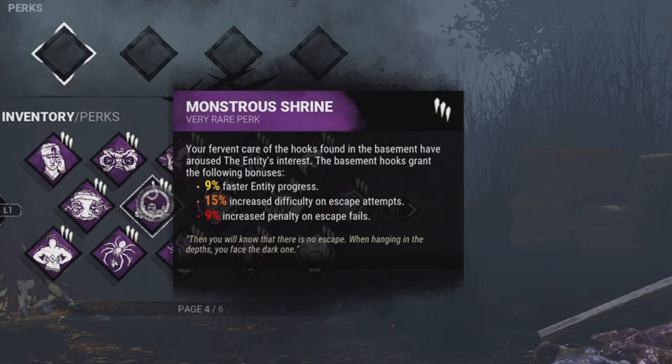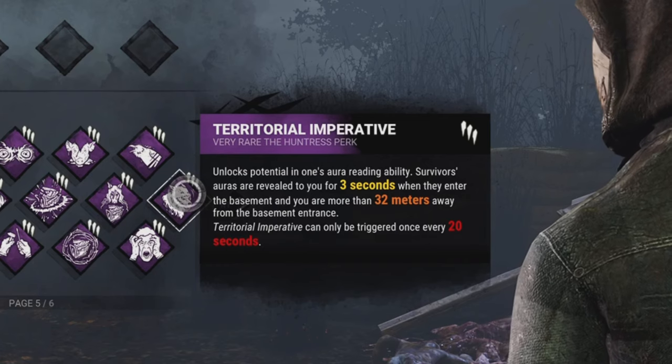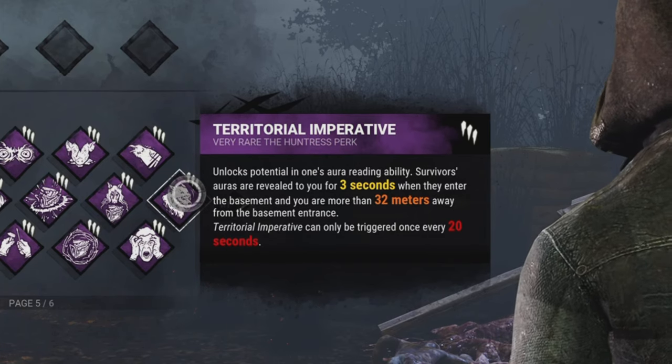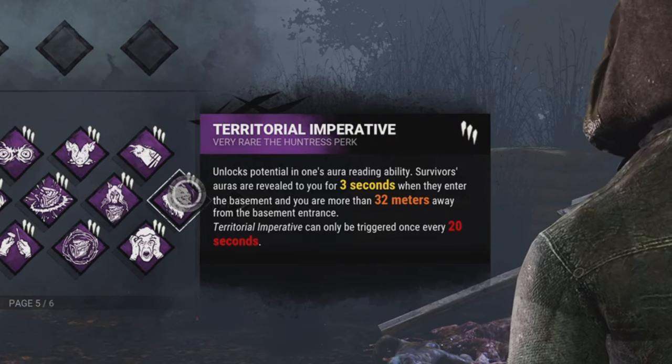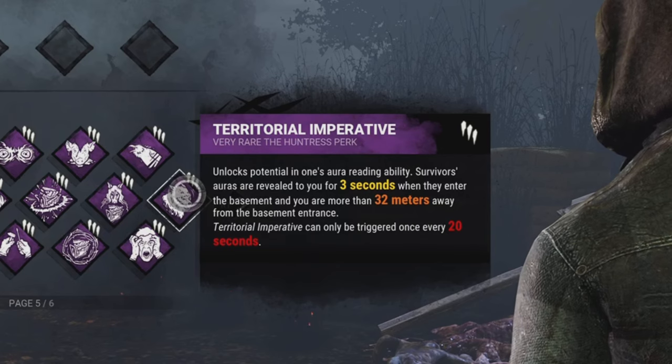When survivors are hooked in the basement and the killer has Monstrous Shrine, they die 9% faster, have a 15% less chance when attempting to escape, and take 9% more timer damage when attempting. Territorial Imperative lets the killer see survivors when they enter the threshold of the top of the stairs to the basement — the killer must be 32 meters away, and this can only trigger every 20 seconds.